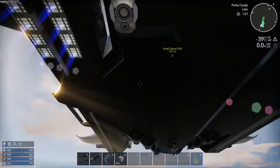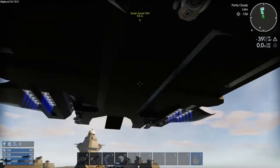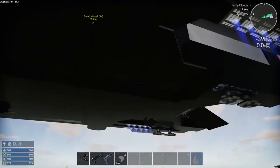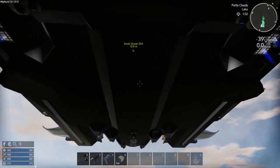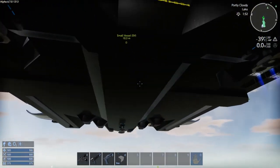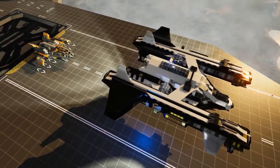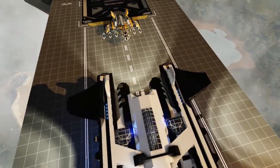The only thing about this design I would change: as you can see right here, there are three landing gears but there is no docking pad. So if you wish to dock this to a capital vessel or a base, you will want to put some docking pads on here and maybe change these landing gears up a little bit.